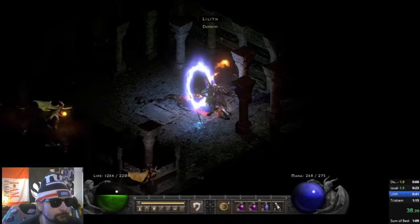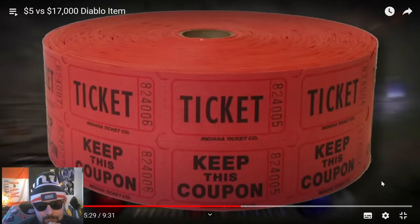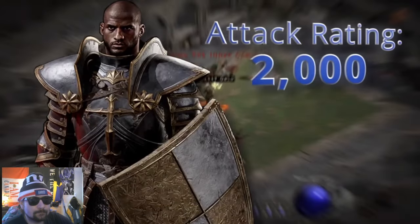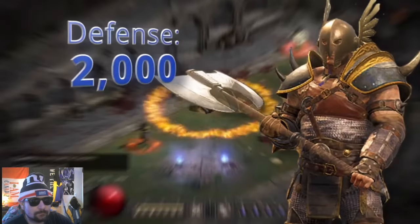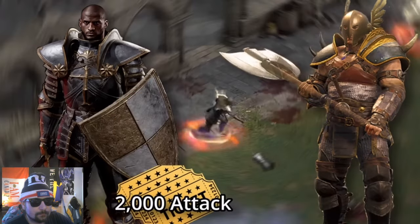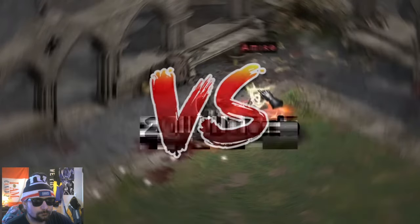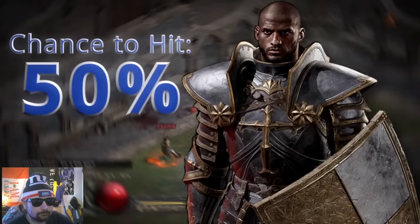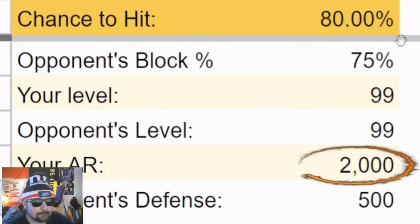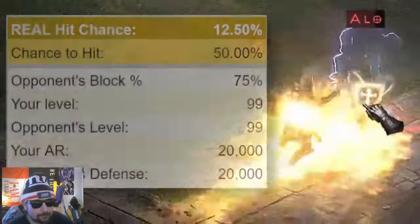He discovered the simplest way to explain hit calculations in Diablo 2 — imagine a raffle drawing with only two people. For every one point of attack rating your character has, you get one raffle ticket. For every one point of defense your opponent has, they also get one ticket. If you have 2,000 attack rating and your opponent has 2,000 defense, you have a 50% chance to hit. If your opponent had only 500 defense, you'd have an 80% chance to hit.